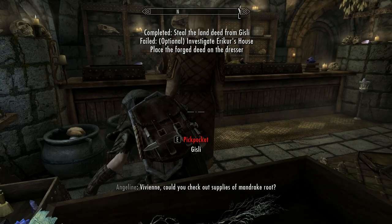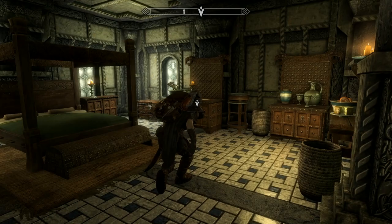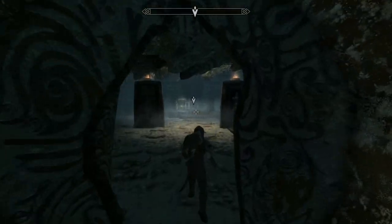Essentially you'll be using all your thief skills, and you'll be sent to the Nordic ruin of Silver Drift Lair to find and return the Ancestral Sword of Clan Iceblade, which completes the quest. I'll be talking a little bit more on this sword later on.